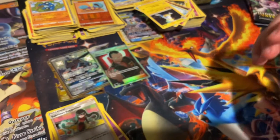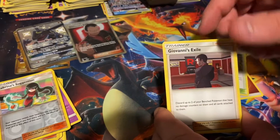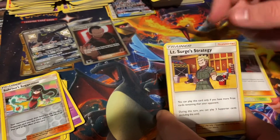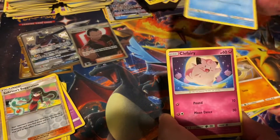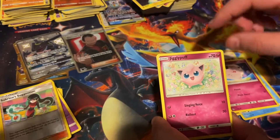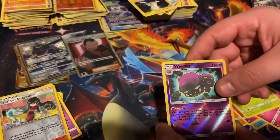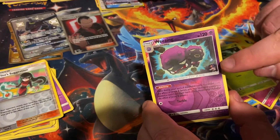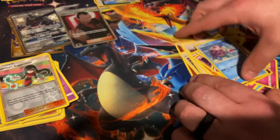So we got one pull though, that's good. Pack four: Frost, Pewter City Gym, Gyarados GX, Lieutenant Surge's Strategy, Geodude, Slowpoke, Clefairy, Jigglypuff, Caterpie, a Reverse Weezing — you can see James down there in the bottom right corner — and a Lapras non-holographic.